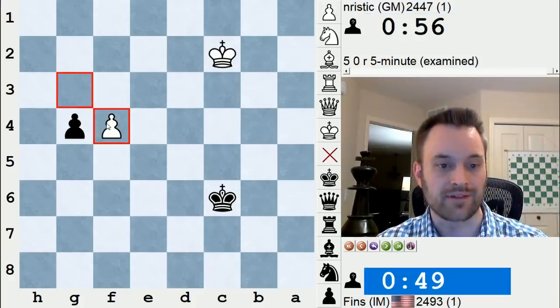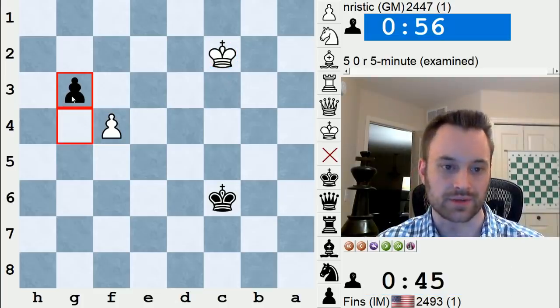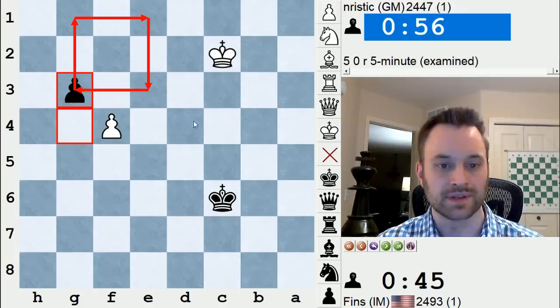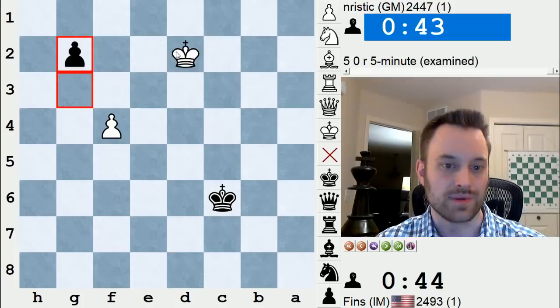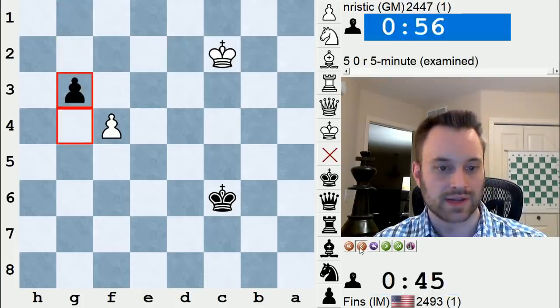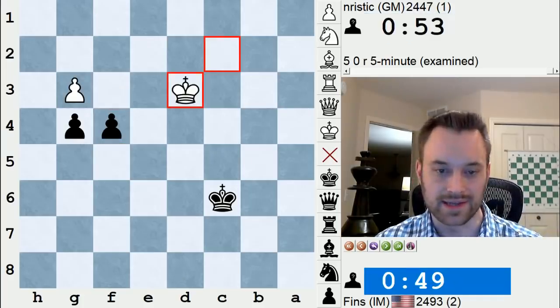By playing King c2, White allowed f4 — I can just push this f-pawn. If White captures the f-pawn, White's king will be outside the square of the pawn. I can play g3, and if we draw our square — you can search my channel for this if you're unfamiliar with the concept — White's king cannot enter the square. They must reach the edge of the square at least to stop the pawn, but White is not going to be able to do that and the pawn will promote. So after f4, White cannot capture, and my opponent played King d3.